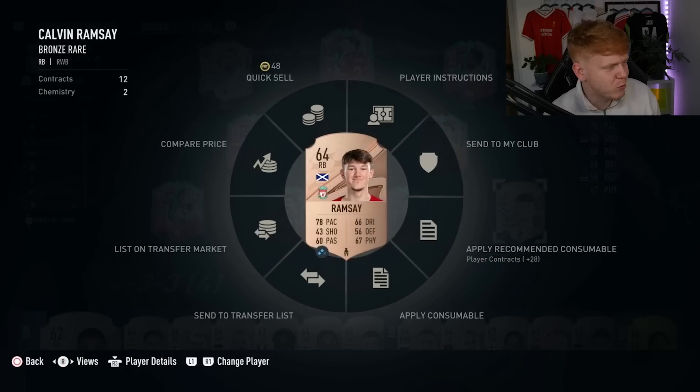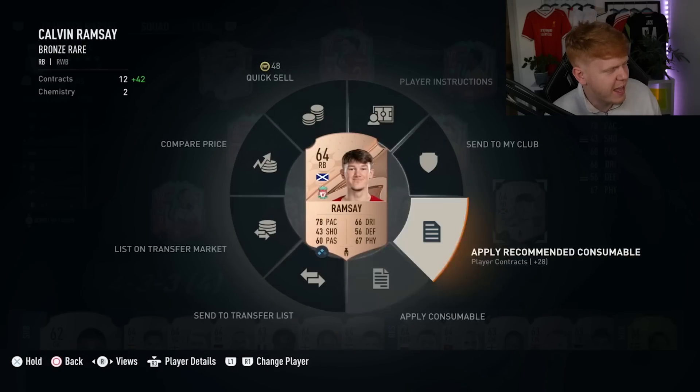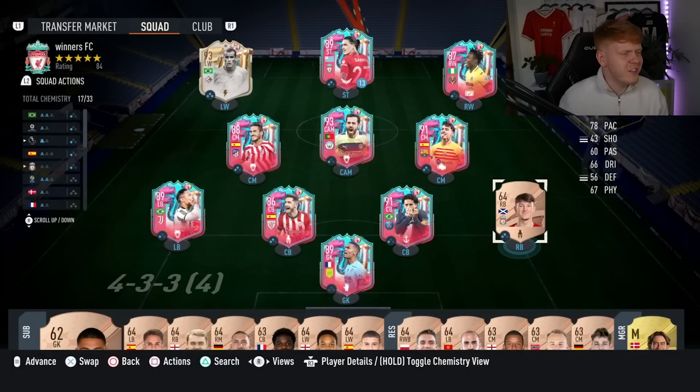That is every single challenge completed apart from the right back position, but we've got good old Calvin Ramsey in there. This is the team we will be using to face our final challenge. Every single goal we score, we get to save a player. Every single goal we concede, we have a discard. I concede three goals, I discard three players — it is as simple as that.